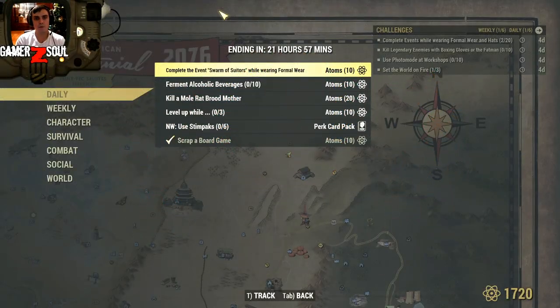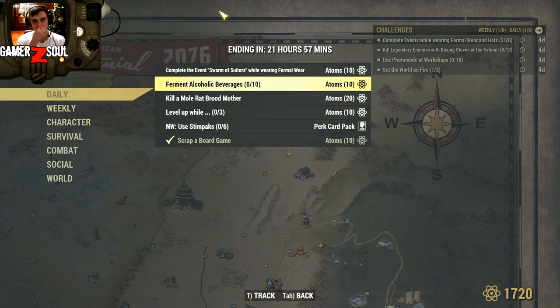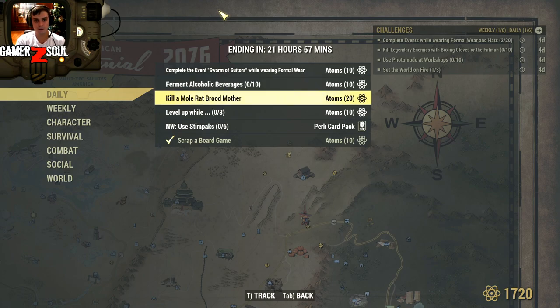Alright, so today for the dailies we'll need to complete the event called Swarm of Suitors. I hope I pronounced that correctly — I am from Ukraine, if you're new, I do mispronounce some stuff sometimes. So you'll need to complete that event while wearing formal wear. Then you need to ferment alcohol drinks — ten of them. The easiest one would be beer. I'll show you the location where you can gather all the components to make those ten beers and then ferment them.